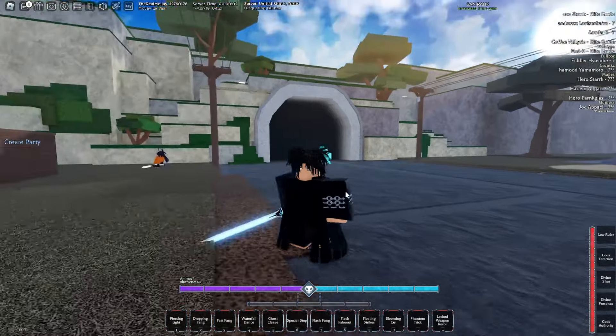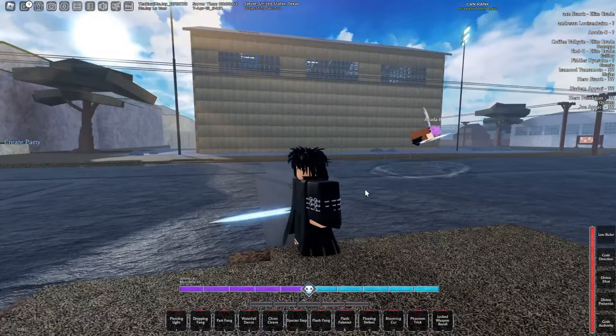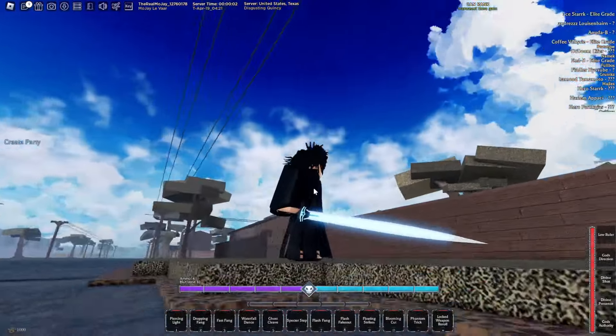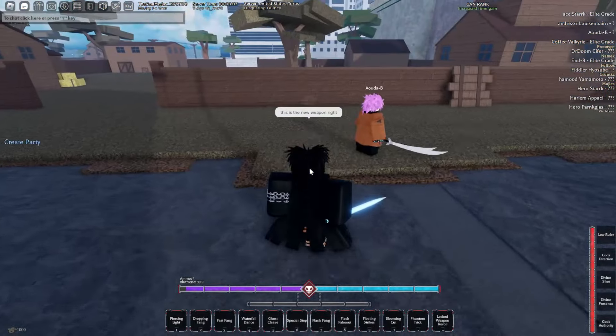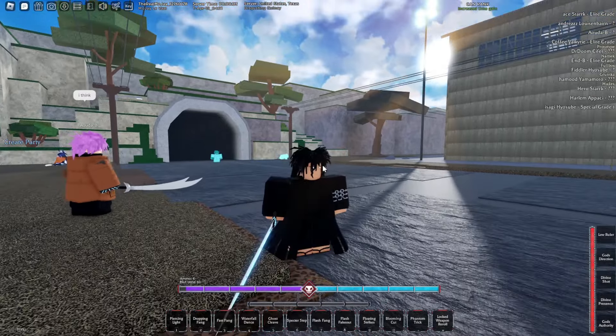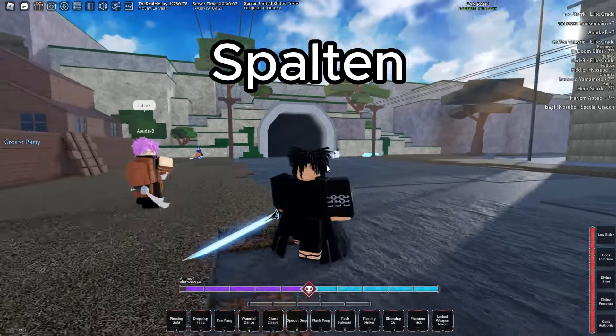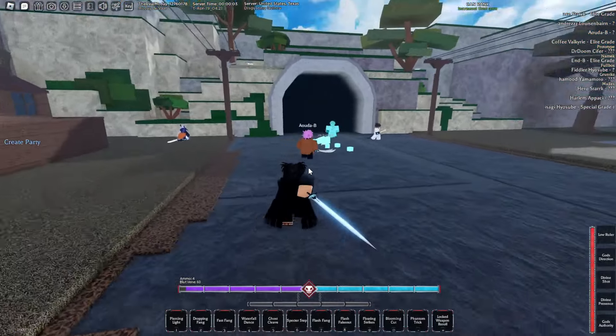Alright chat, new update — you already know what it is. I rolled the new legendary weapon for Quincy, it's called the Spalton — spelled S-P-A-L-T-E-N. As you can see, it's just like a sword. This is a new weapon, and it actually looks nice.